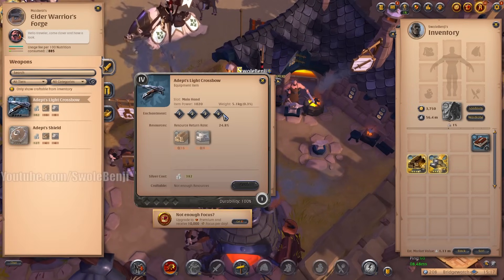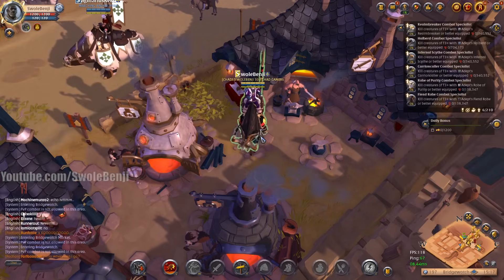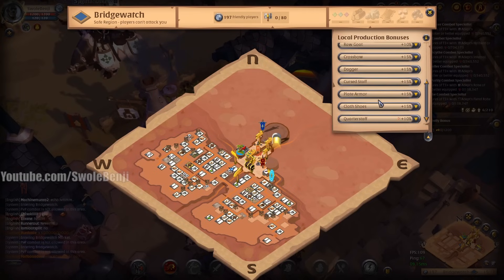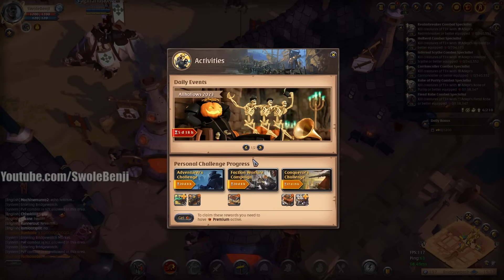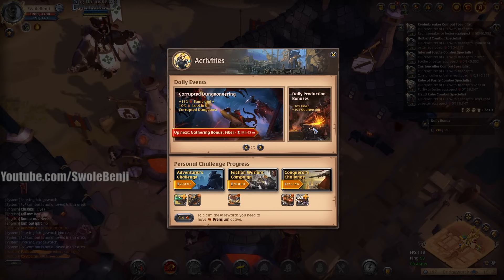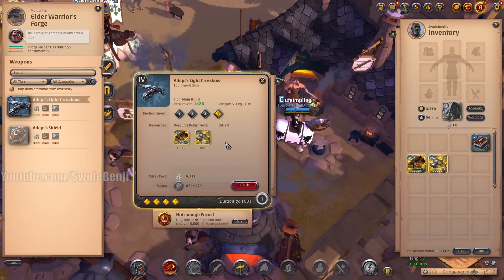Here we are, light crossbow 4.4. I'm not using focus — that would be ridiculous, don't need to use it. I'm crafting it in the correct city. Here in Bridgewatch there is a 15% crossbow bonus. Unfortunately there is no bonus to crossbows today, but that's fine. It's not that big of a money difference.